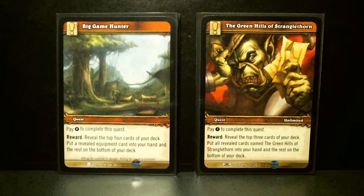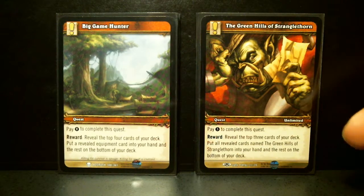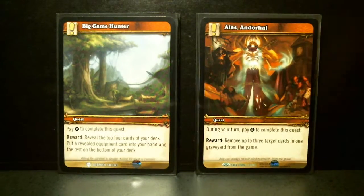The Green Hills of Stranglethorn: pay three, reveal the top three cards, put all revealed cards named The Green Hills of Stranglethorn into your hand and the rest on the bottom of your deck. And it's got unlimited, which means you can have like 50 of these in your deck. Don't know why, but you could.